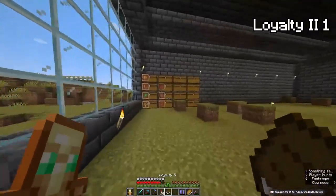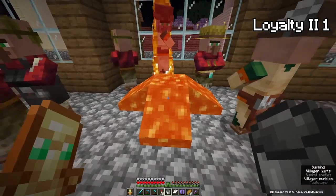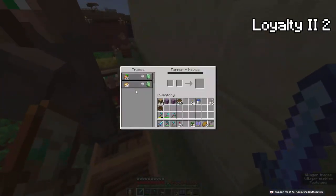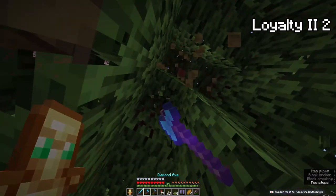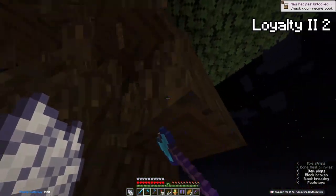I didn't know exactly how I should have the Loyalty 2 book shown, so I just used a renamed book. That's all I did on the first stream — just trying to get the villagers to spread out more. The second stream was much of the same thing: getting the villagers to breed and spread out to the lecterns. If I'm completing this challenge, I'm gonna do it the easy way. Took out some more trees — I don't know why I planted so much, probably because it was funny. And then started planting dark oak trees. It's counterproductive, but variety is important.